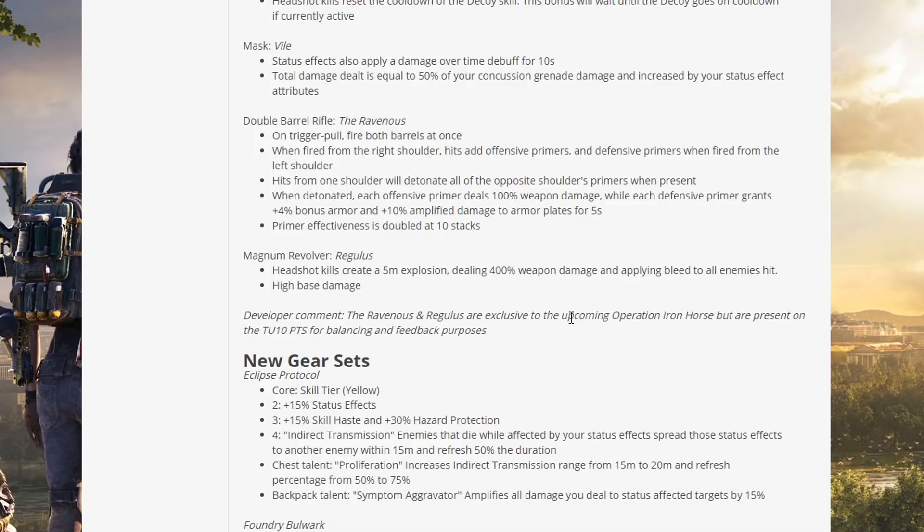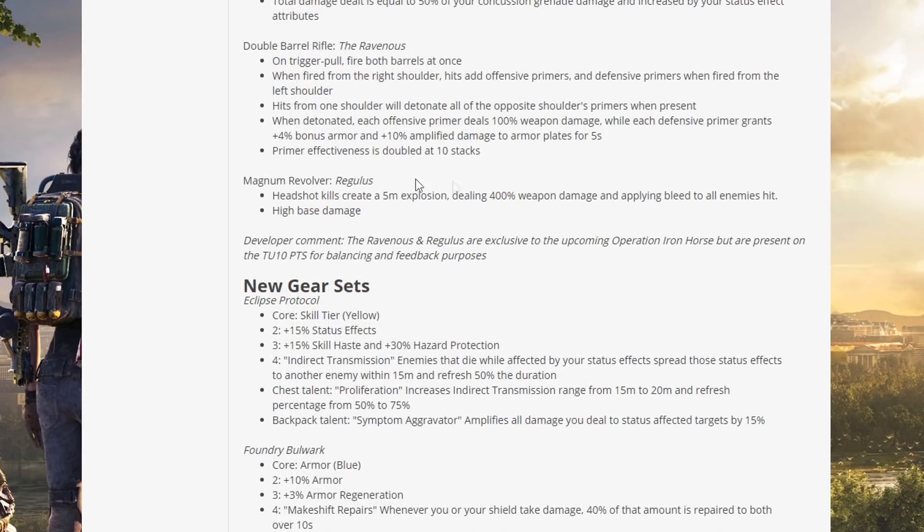The Ravenous: on trigger, pull fire both barrels at once. When fired from the right shoulder, hits set offensive primers; when fired from the left shoulder, hits set defensive primers. Hits from one shoulder will detonate all of the opposite shoulder's primers when present. When detonated, each offensive primer deals 1% weapon damage while each defensive primer grants 4% bonus armor and 10% amplified damage to armor plates for 5 seconds. Primer effectiveness is doubled at 10 stacks. It's going to be like Whiplash — going left to right depending on the situation — hard to manage but could be very good.